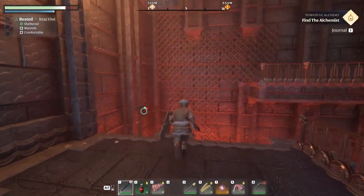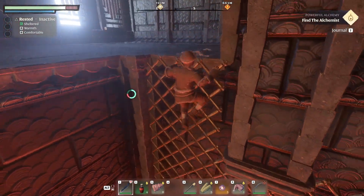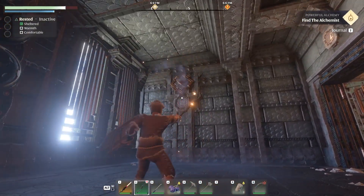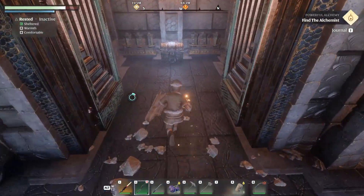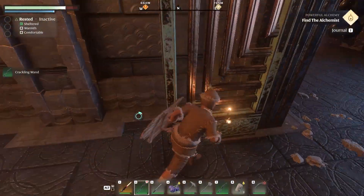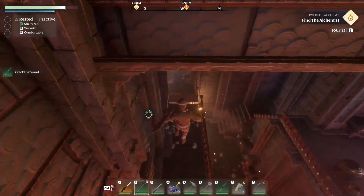I'll show you where to find the chest real quick. Once you go up, you'll need an arrow — or if you have a magic wand, you can use it just to attack. And there's a chest; it gives you random items of course.